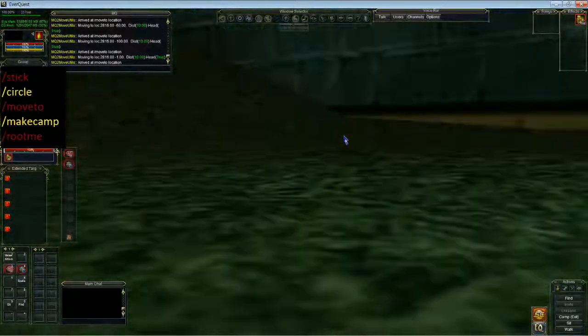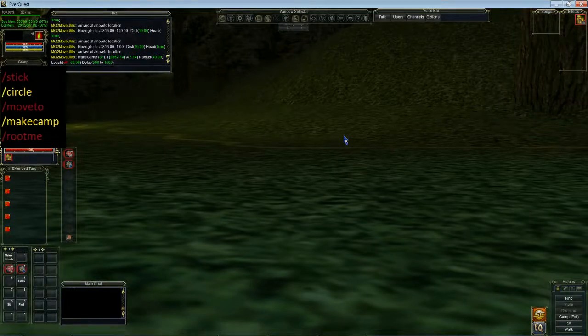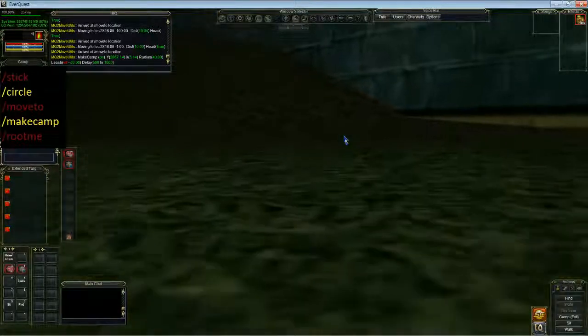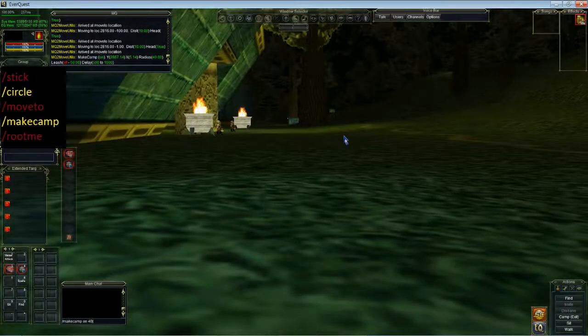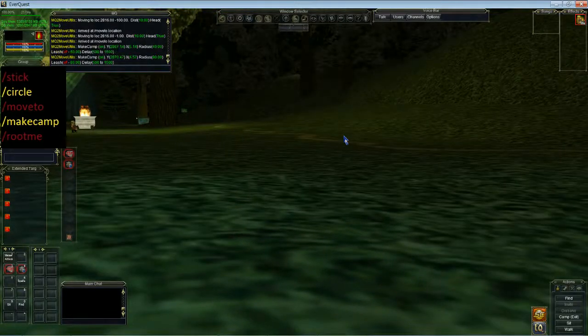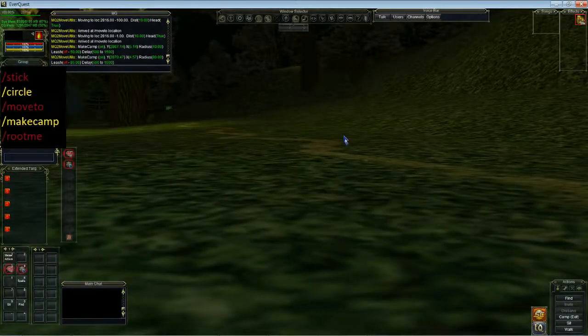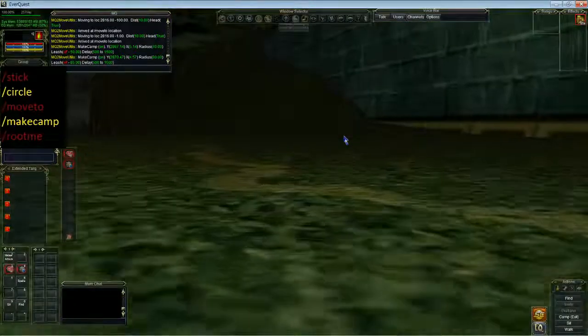Let's move on to the make camp command. So we'll go make camp on 40. This will make a campsite for our characters with a 40 radius. If I get out of this 40 radius it will take me back to the camp spot, if I haven't got a target. Let's clear my target and move out to about 70 radius — and it will take me back to camp. Let's make camp on 80. We'll move out a bit — once we break the 80 mark it should turn me around and take me back to camp, like so.